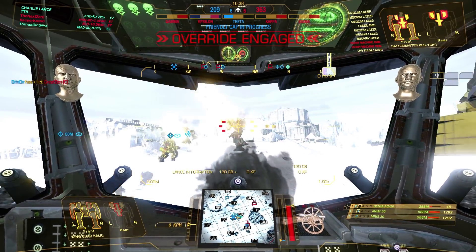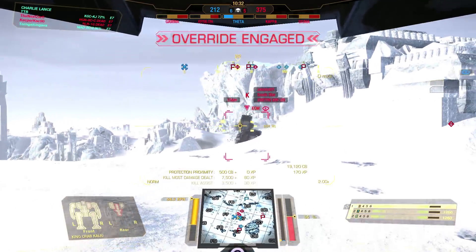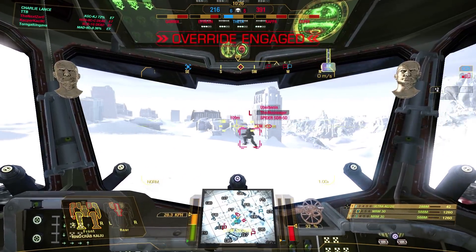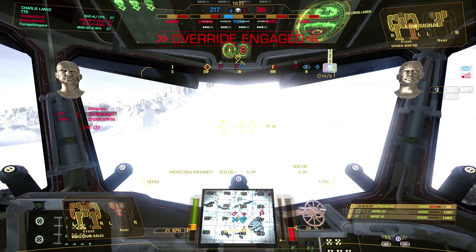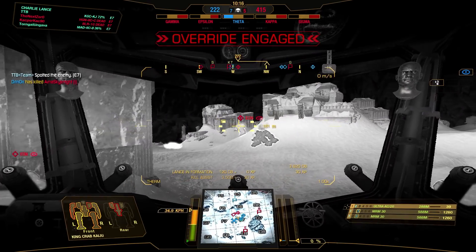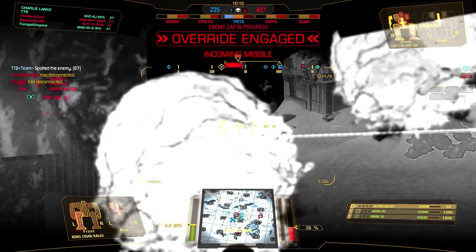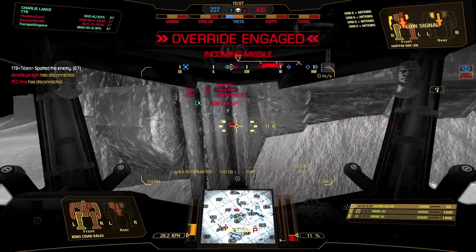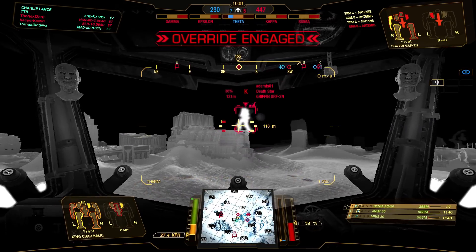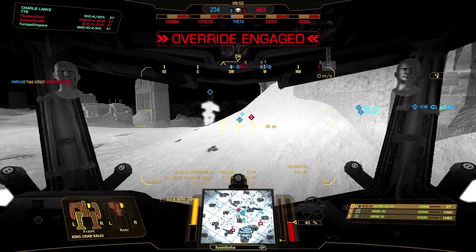Let's go ahead and finish up the Battle Master — he overheated and died, perfect. We can move on towards the Griffin again who still wants to be a little pesky. There's also a Spider — can we snap another light mech? It's really hard to hit with this weapon because you've got three projectiles moving at a very weird speed, but if you hit, it's beautiful. This mech is a heavy and assault mech killer, not a light mech hunter. There's the Griffin again walking right into my trap — we shoot the MRMs and take down the Griffin.